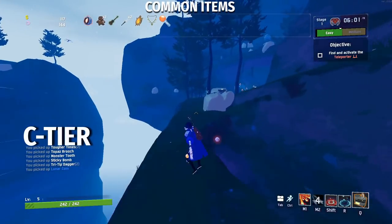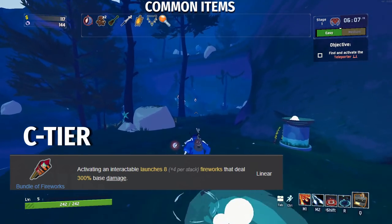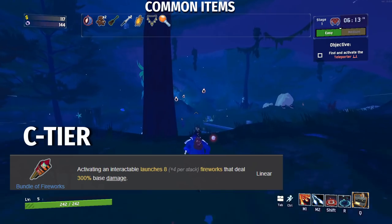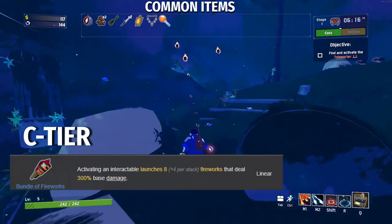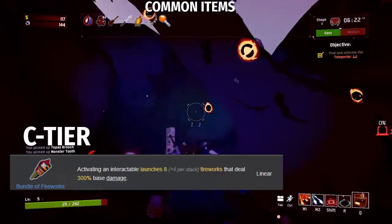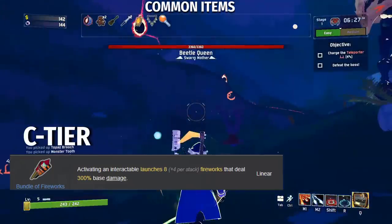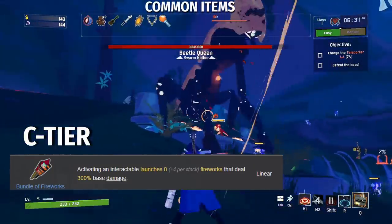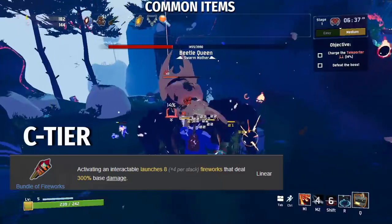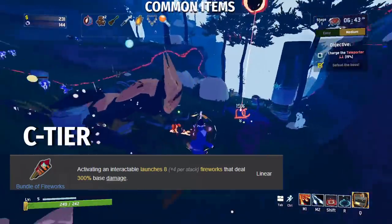Moving up to C tier items, we have the Bundle of Fireworks. Activating an interactable launches 8 plus 4 per stack fireworks that deal 300% base damage. As much as I love having a bunch of fireworks for some extra DPS while opening items, the effect is rather trivial, and I end up scrapping these more often than not. The problem is they're only effective when you're opening items, so if you don't have enough money, or there's not enough shrines, there's nothing for fireworks to proc from. That said, it does decent damage and helps you through rounds, so I'll give it a C tier.